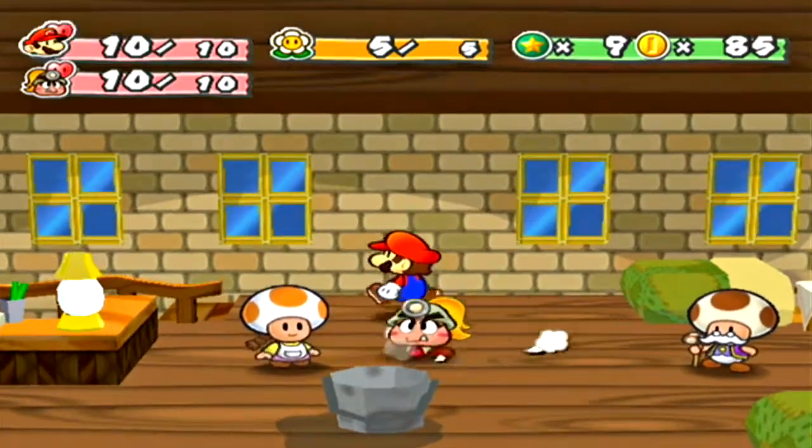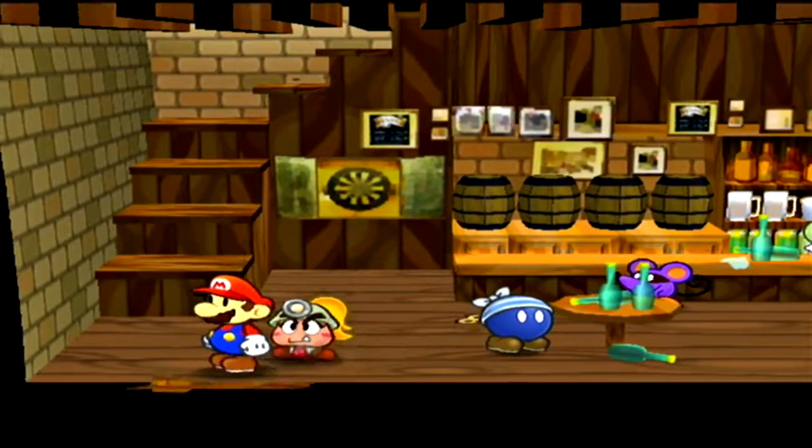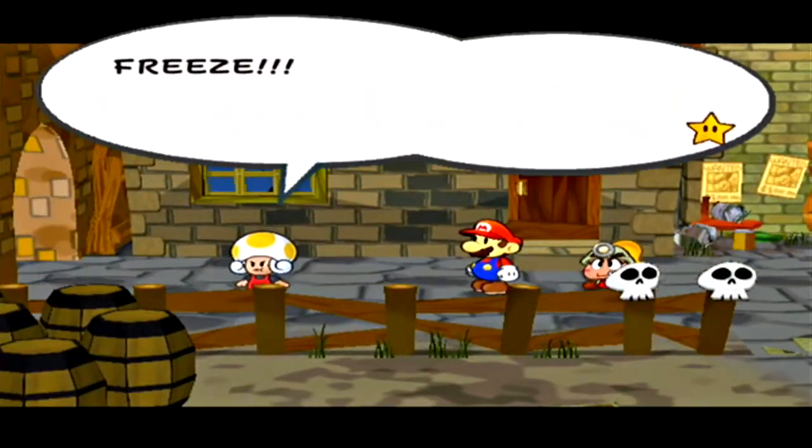I never actually explained that — the mushroom will heal your HP and the honey syrup will replenish your SP. Now I believe if we go over here, we'll activate a kind of cut scene.